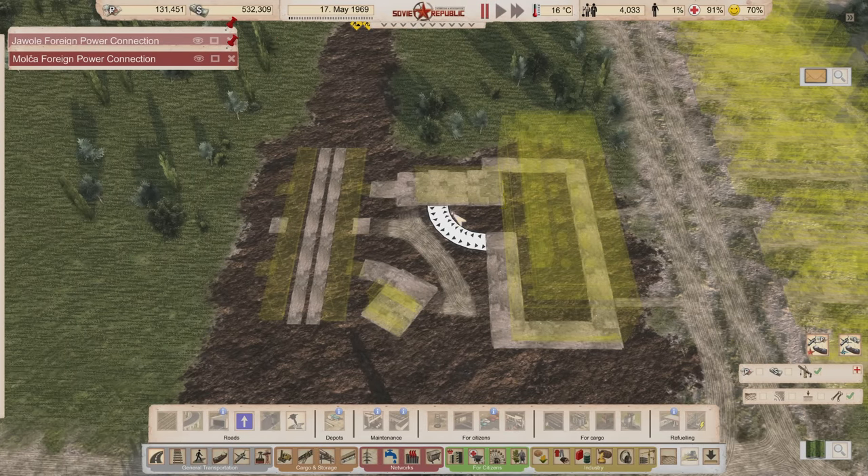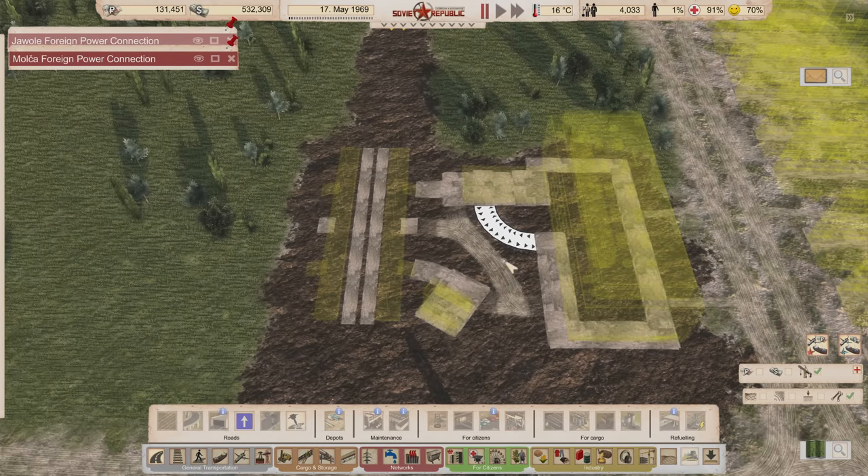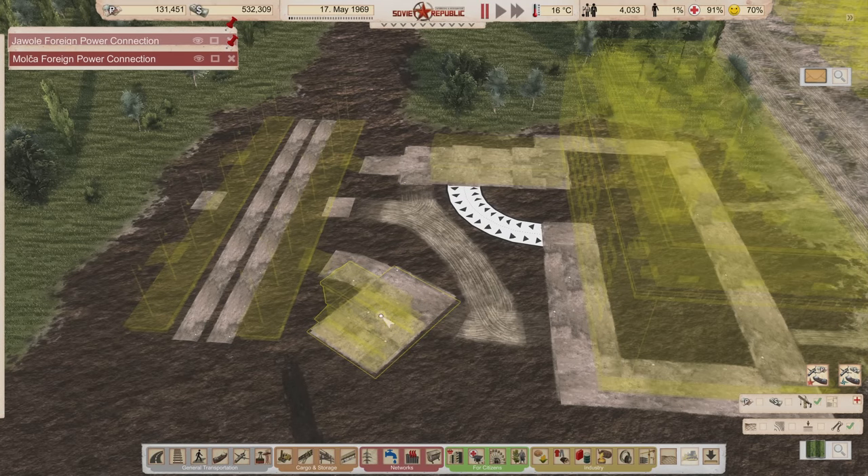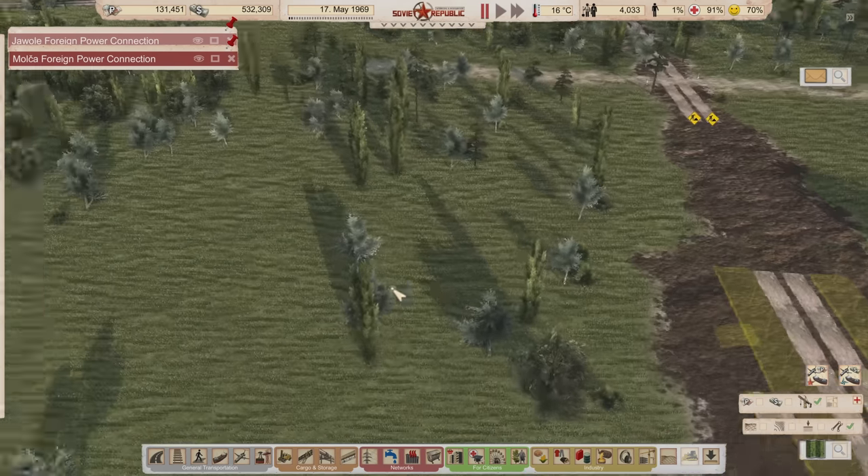We've got road connections in here, the meat storage here, and the warehouse here. The meat storage isn't directly connected to the store, so again we need a truck - but if we put a really small refrigeration truck here and tell it to just load, wait till loaded, wait till unloaded repeatedly, we don't even necessarily need to wait till fully loaded. It's effectively a forklift - we can put a really small refrigeration truck here and it works as a forklift.